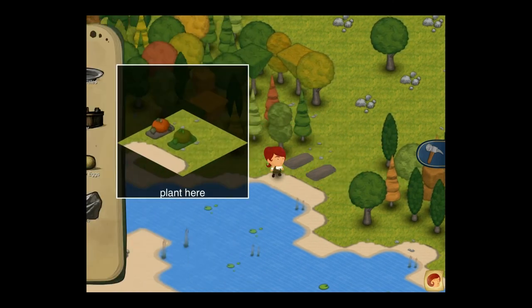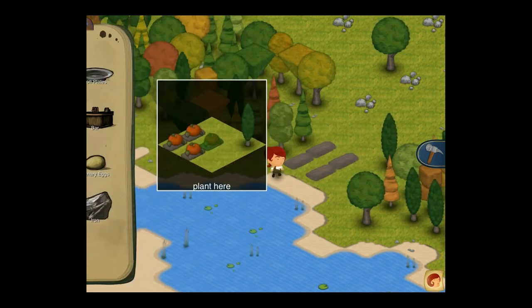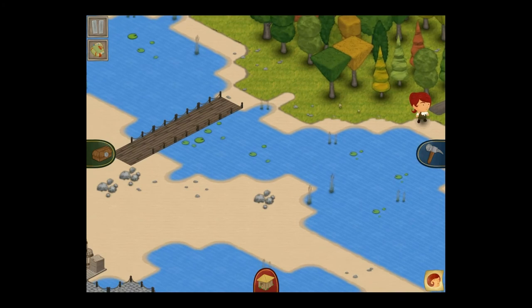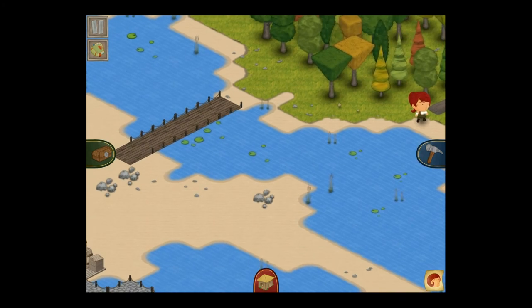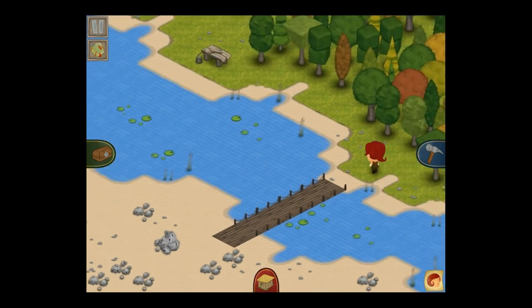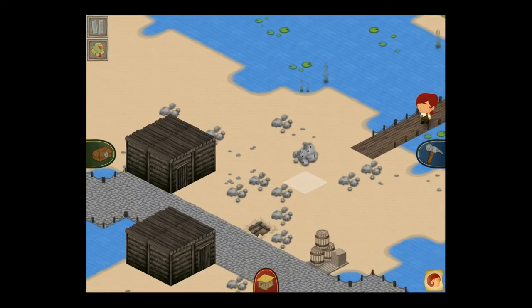I'll plant my first farm — and this is the very beginnings of the River Wild. Although it is a rather placid-looking river for something called the River Wild, I will grant you that. But waves are very hard to animate, so leave me alone.